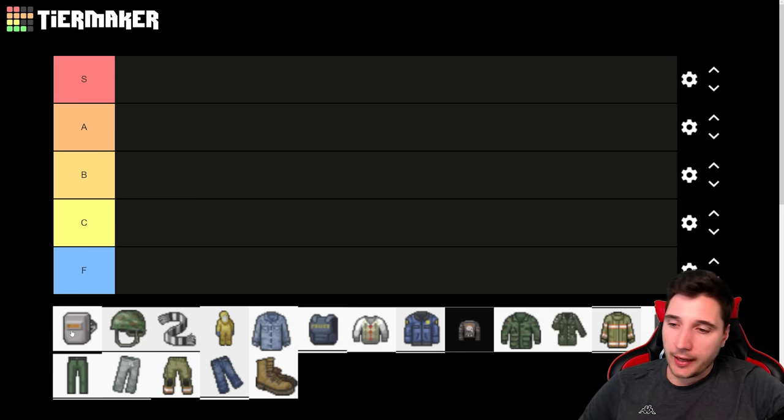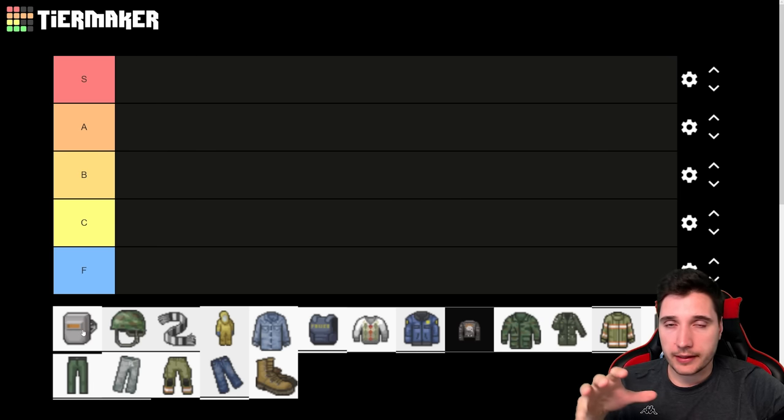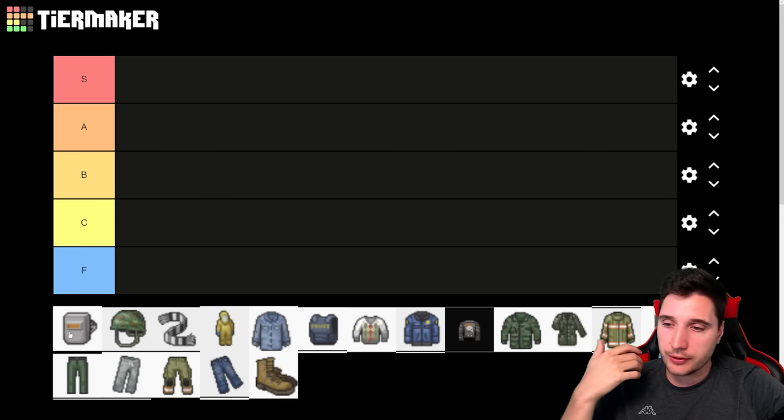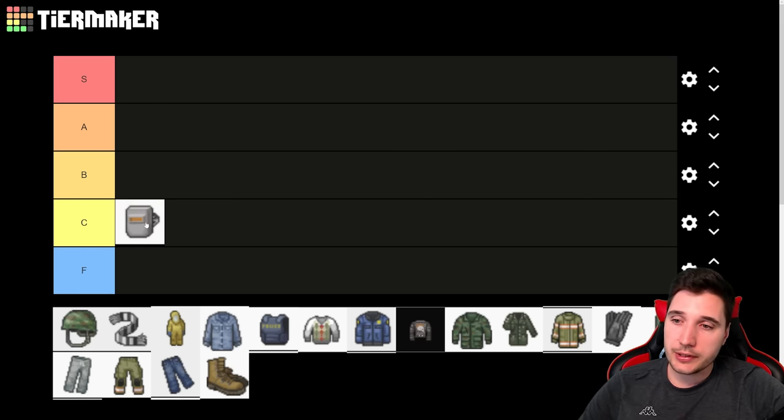First, we have the welding mask. The welding mask can also be a hockey mask or something similar — they have the same protection. They protect your head with around 30 bite and 50 scratch protection. They're decent and pretty common to find on welder zombies or in garages, but it's not as amazing as a helmet, so we're going to put this into C tier.